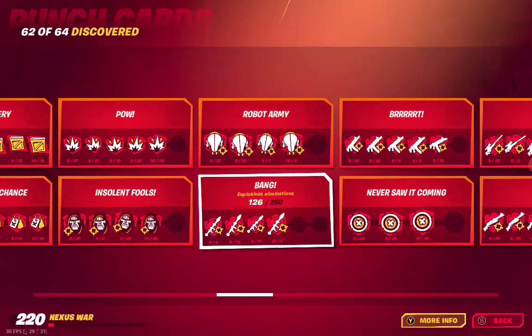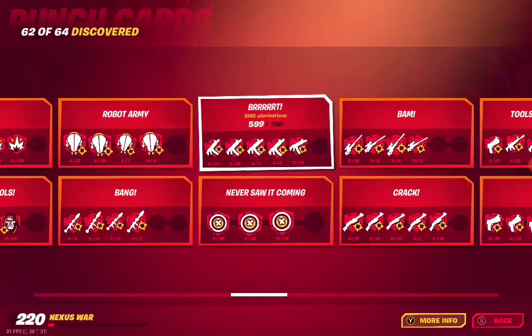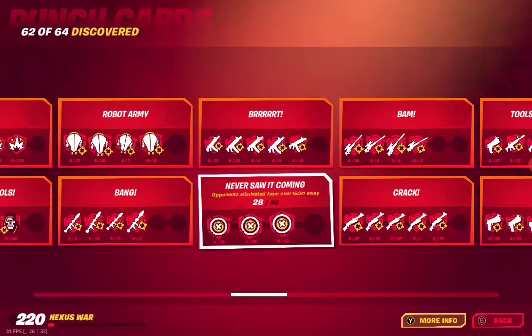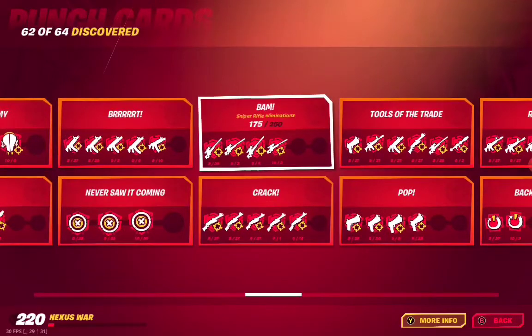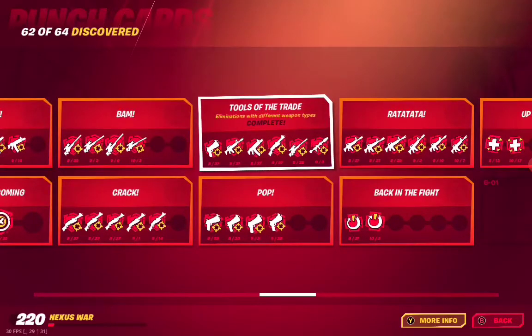E01 Bang — explosive eliminations. E02 Black — SMG eliminations. E03 Never Saw It Coming — opponents eliminated from over 150 meters away. E04 Bam — sniper rifle eliminations. E05 Crack — shotgun eliminations. E06 Tools of the Trade — eliminations with different weapon types, and that one is complete.